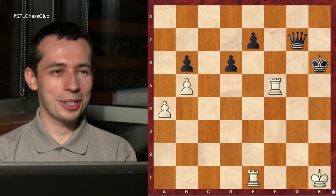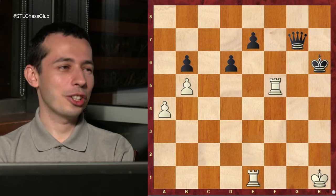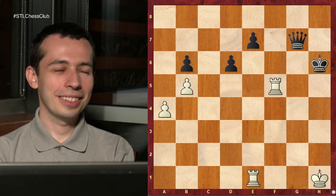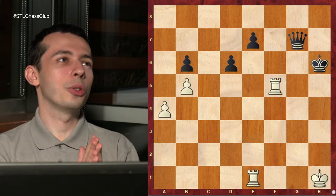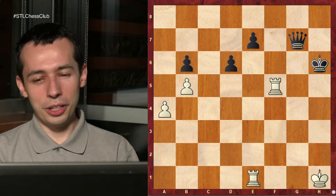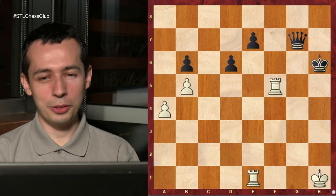This next one will be kind of challenging. White to play and win. There are many ways we can probably get a draw, but we're trying to win here. This is actually from Dvoretsky - Mark Dvoretsky.